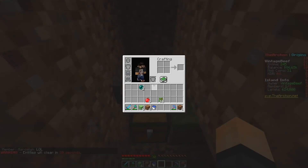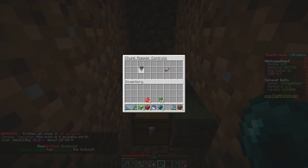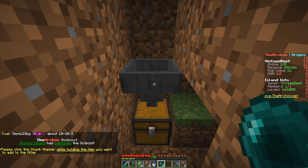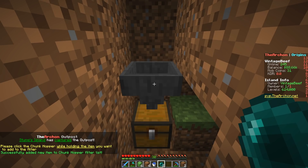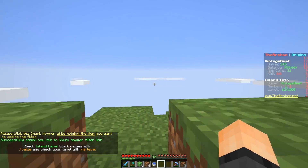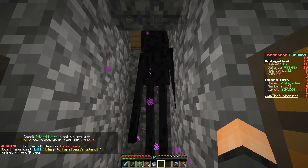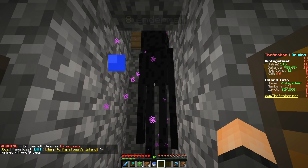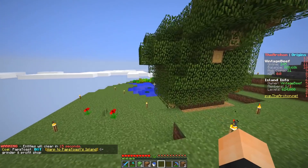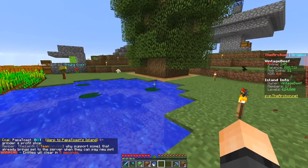We are not set because I want the ender pearls to be collected as well, because they are not. There we go — I'll sell those guys. Look at my money already going up! $88,660. I don't have very many mob coins because that all got reset, including my money. So we've got to kind of start from scratch, but not really because we've got some good stuff already.